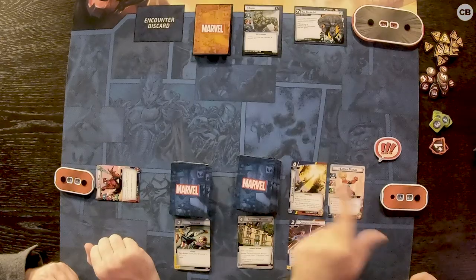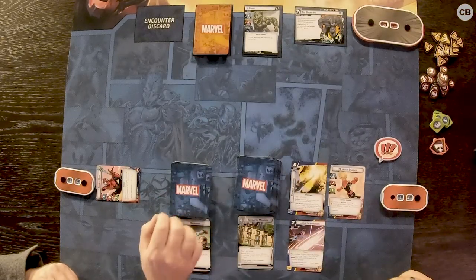Now we reload — essentially refreshing for the next round. You pull cards back up to your hand size. Sometimes hand size changes when you're in hero mode: instead of six, you might have five. Iron Man's hand size is only one when he's in hero mode, but the more armor you get, the more cards you draw.